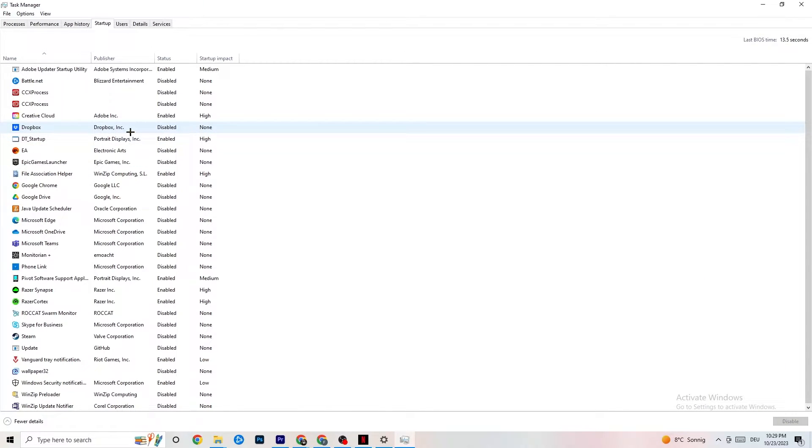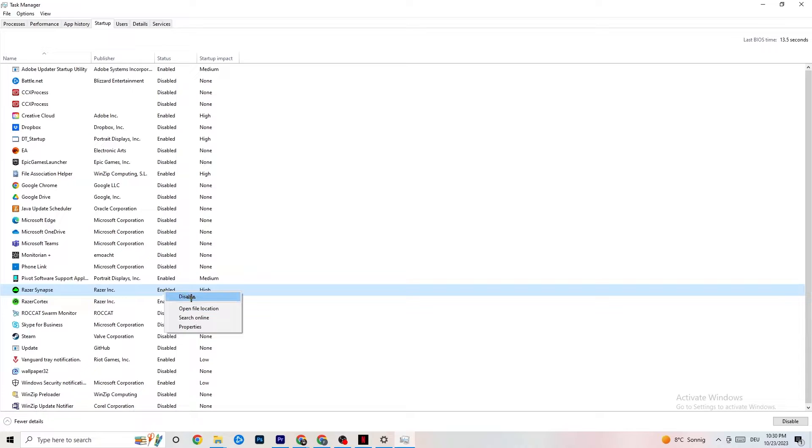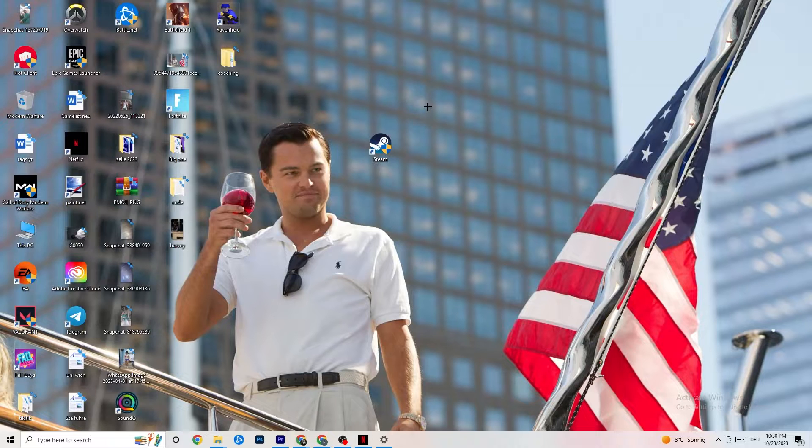Afterwards, click on 'Startup' in the top-left corner. Disable every single process or app set to auto-start that you're not using and that runs in the background all the time. For example, if you don't want Razer Synapse running, right-click it and click 'Disable.' Do this with every program you don't want running in the background. Once you're finished, close Task Manager.